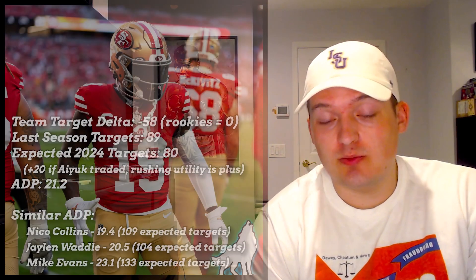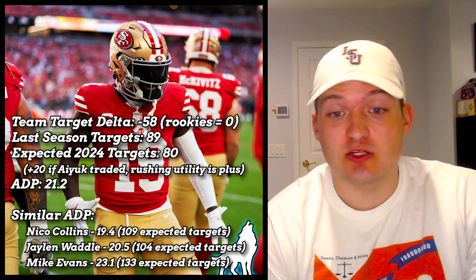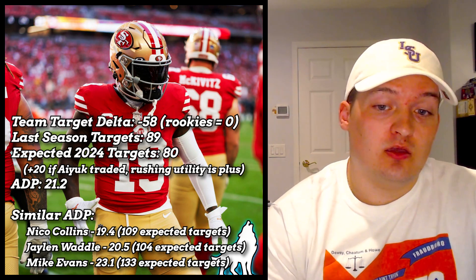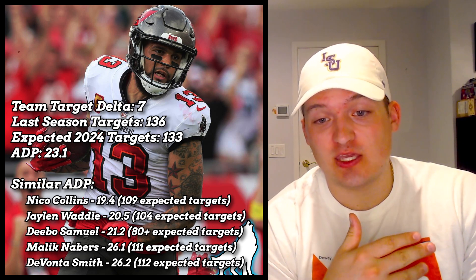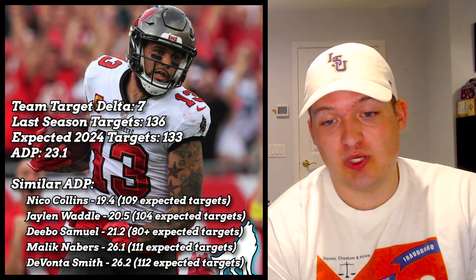Debo Samuel is interesting at his current ADP around pick 21, because if you draft him now and Ayuk does get traded, he's in a great spot with about 100-plus targets and his utility as a runner. A player that I think is a lot safer though would be Mike Evans. Earlier in the offseason I wasn't too big a fan of Mike Evans — it seemed like a lot of betting on TDs — but considering the other players around him, he's not too bad of a bet.